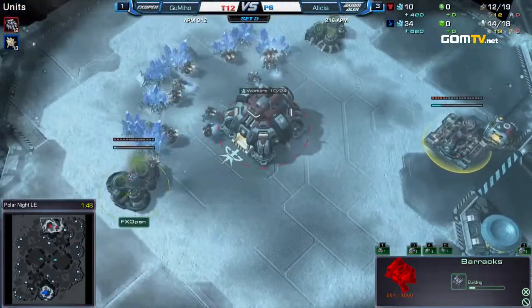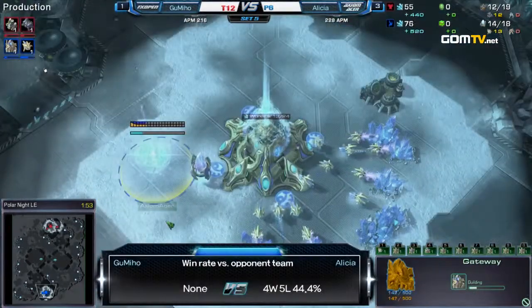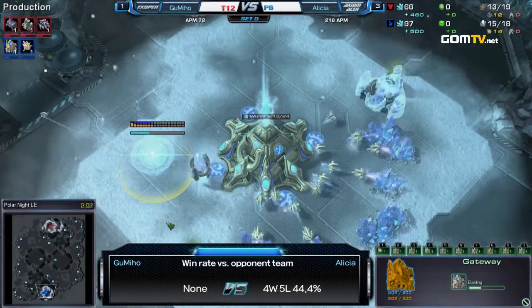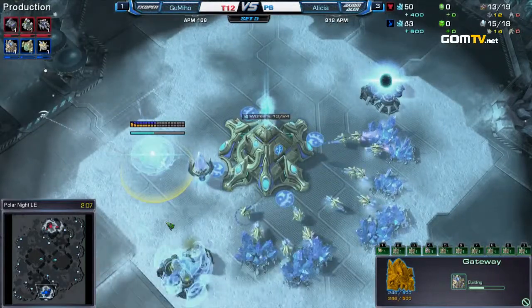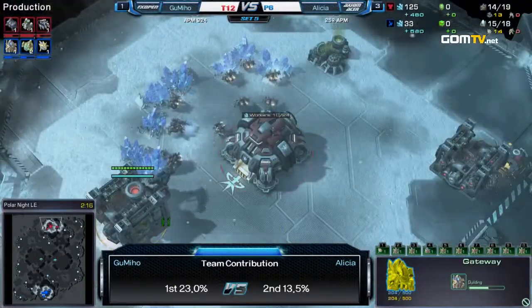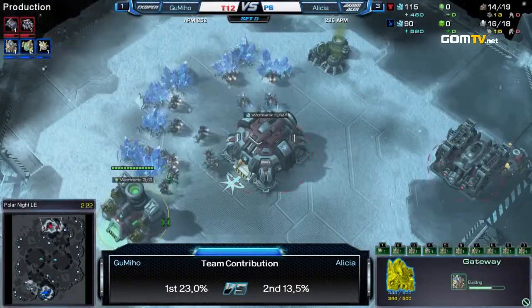Overall, both of them are really good in this matchup on an even level. But if you look at the recent games that they've played, Alicia is definitely the one who was able to edge out more wins and also against more renowned players. Gumiho has a bit of a losing streak here — he lost to Panic, Arya, Dia, Hero, and Sora. Those were just the last five best-of-3s or best-of-1s that he played against Protoss. So let's see what he can do in this game.